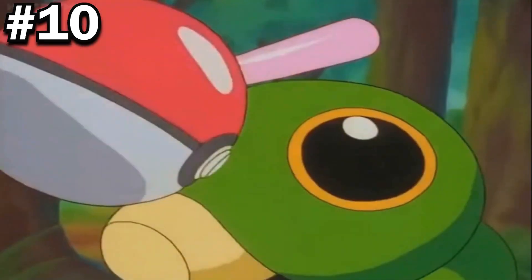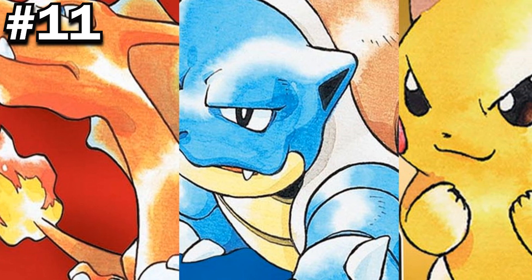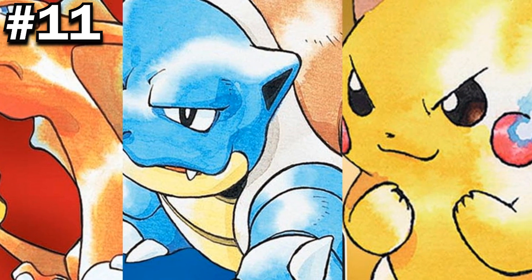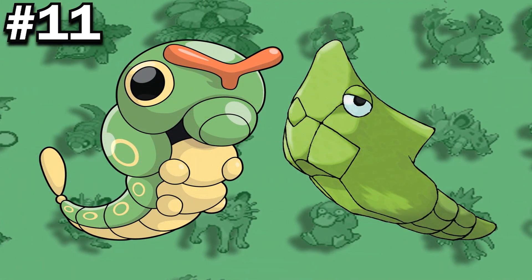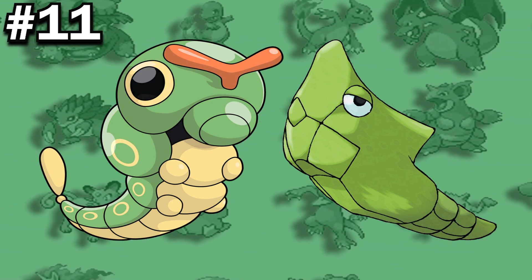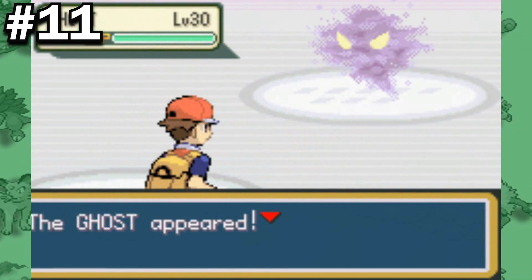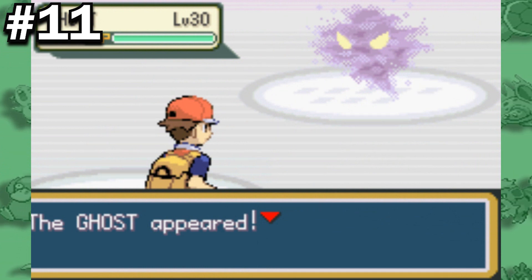Caterpie was the first Pokemon shown to have been both caught and evolved in the anime. In Pokemon Red, Blue, and Yellow versions, it is impossible to complete the game using only a Metapod or a Caterpie. This is because the only moves these two Pokemon could learn are Tackle and String Shot, with the only other move being Struggle when they run out of PP — which was classified as a Normal-type move at the time. This means that neither Pokemon were able to do damage to Ghost types, which rendered the game impossible to complete.